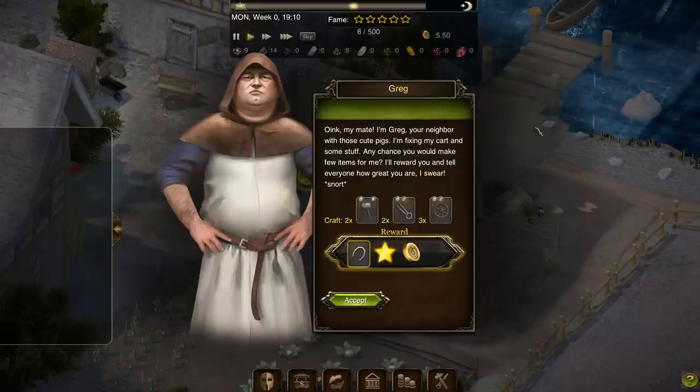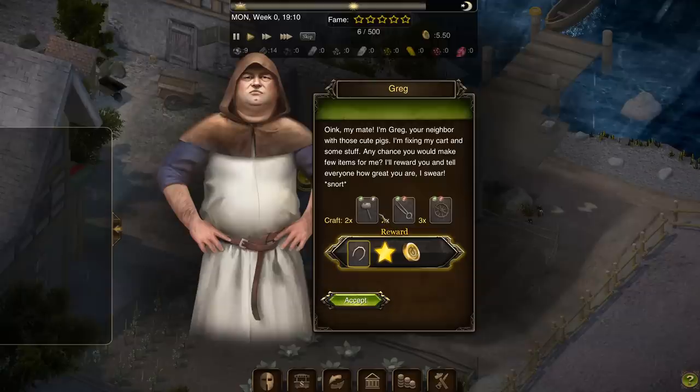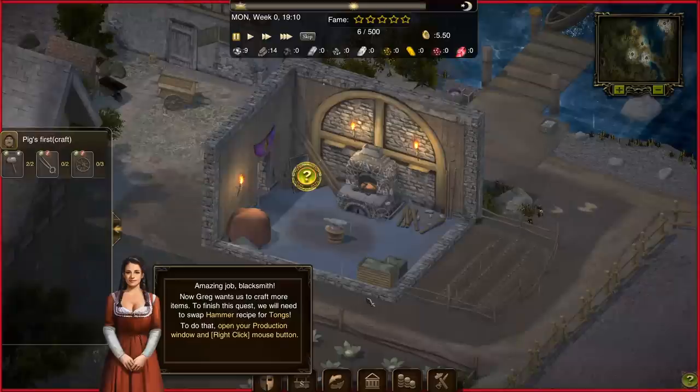A neighbor named Greg introduces himself — 'I'm Greg, your neighbor with the cute pigs. I'm fixing my cart and some other stuff — any chance you want to make a few items for me? I'll reward you and tell everybody how great you are.' That snort at the end of the sentence kind of concerns me. We'll get a horseshoe recipe. Shoeing horses is pretty important, especially if they're in places you don't want them — like, you get home and the horse is in the kitchen. Greg wants us to craft more items, so that's fine.